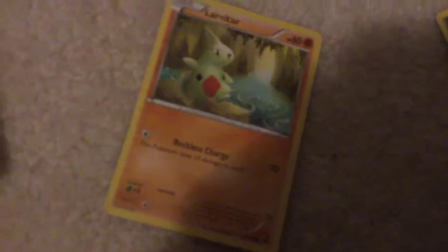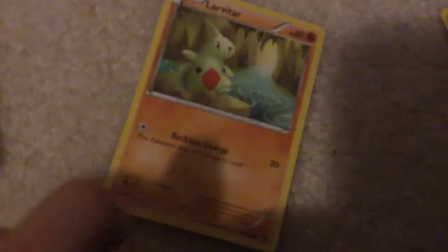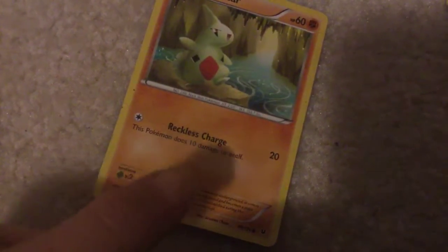Another Drillbur. Larvitar - Reckless Charge: 20 damage. This Pokemon does 10 damage to itself. Pretty bad. Another Meinfoo. Mienshao - the second stage evolution.